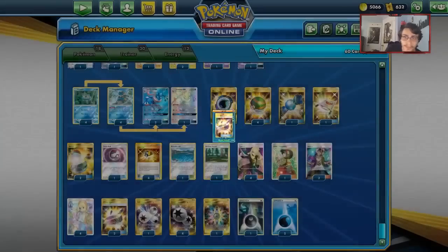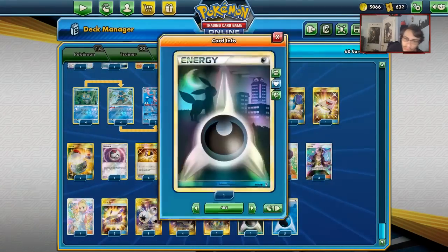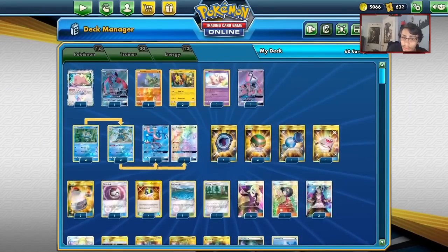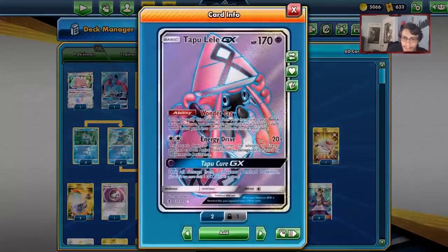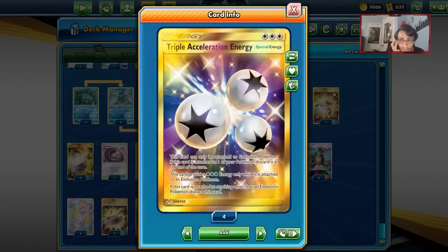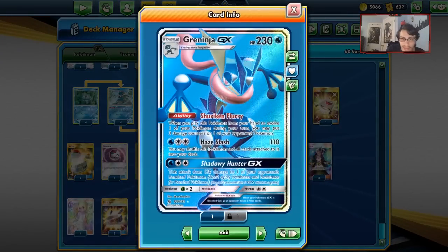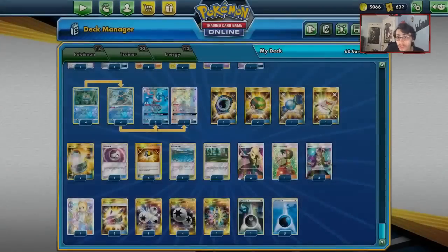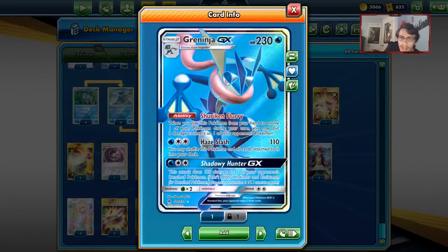I'm playing two Choice Bands. For energy, we get to use Rainbow and Dark Energy. Dark is for Yveltal, Rainbow is also for Yveltal and can be useful for Greninja — maybe even for Tapu Koko. We're also playing DCE and one Triple Acceleration Energy. Triple Energy and Greninja is a really cool combo because when you attach Triple to Greninja and shuffle it back with Hay Slash, you get to keep the Triple in your deck. It counts as another DCE for Greninja, which is great.